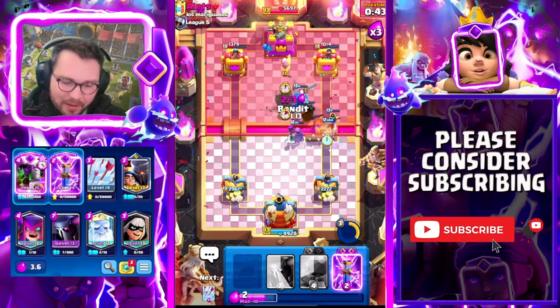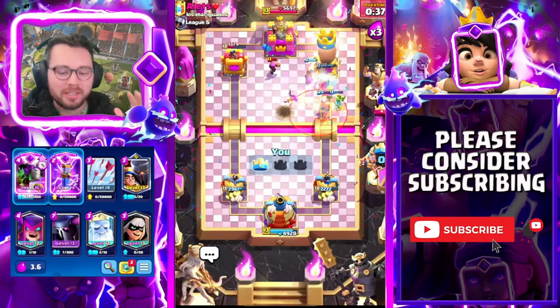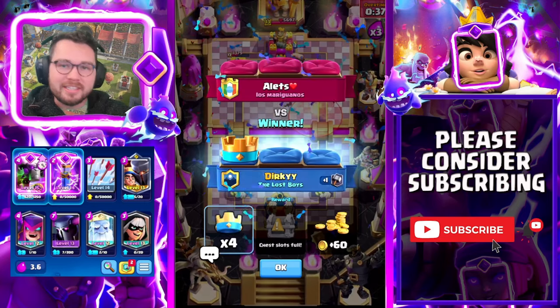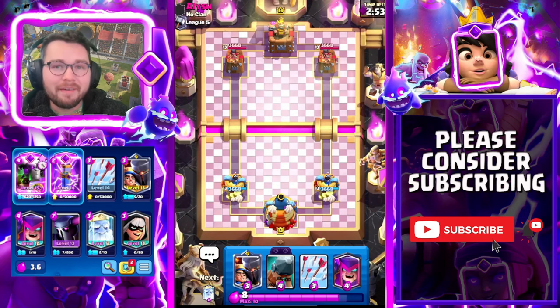King tower is gonna help out a ton. I'm gonna zap, then Pekka, then pop the little prince ability. Arrows ready in case he goes for Evo Skeletons. We have Evo Zap in cycle - triple elixir to spam the bridge. We're gonna zap in the middle and look at all of the stuff we have down - how are they supposed to defend that? Triple elixir with this deck is nuts, nothing they could do. GGs - we'll catch you in the next one.